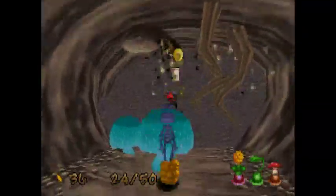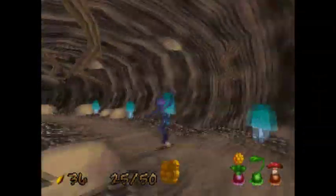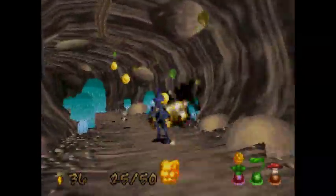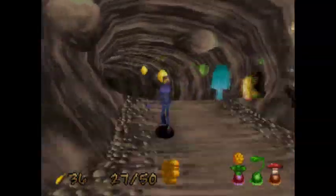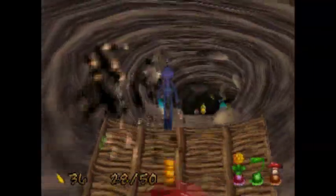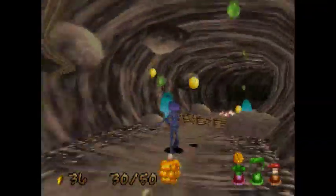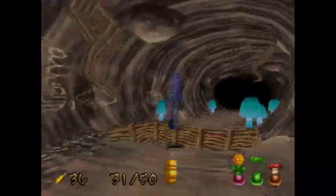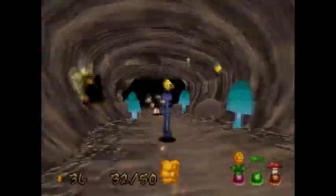This leads to a dead-end with just a centipede at the end. Bye-bye, buggy. You can do the butt bounce to slightly extend the range of your jump to make some of these jumps over the gaps a bit safer. Here it is — lightning! I like it. We know you love the lighting, Flick — you've mentioned this before. And the walls came tumbling down.